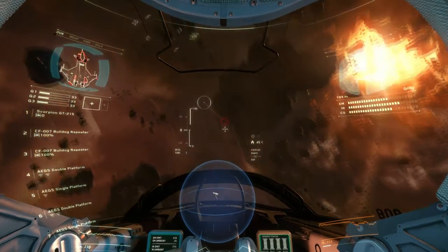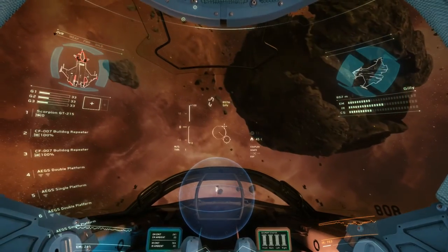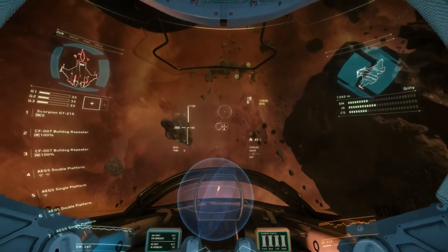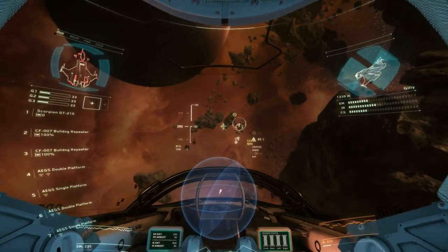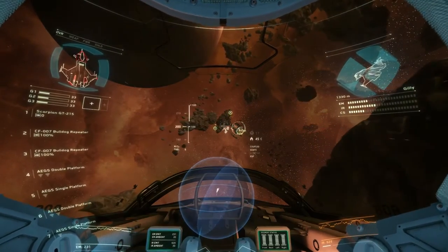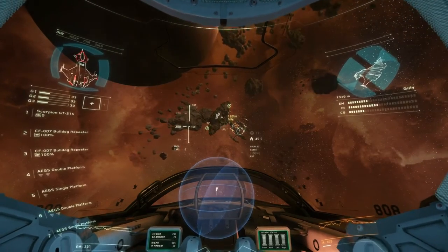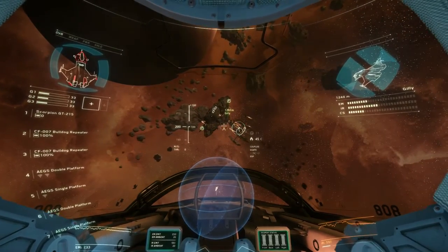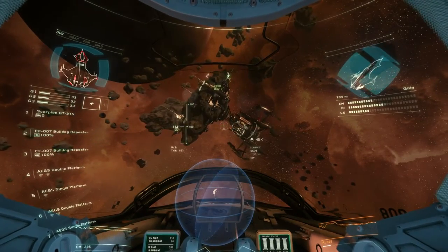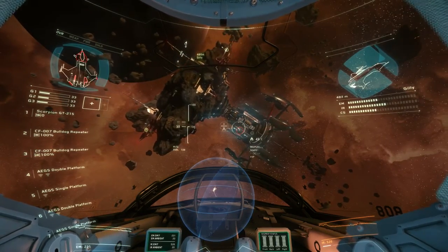Let me guess, you're no Wing Commander fan? What are you talking about, Gilly? So that is what you call it — the Spire. There's a lot of things I have to learn in this game. Looks like my ship is pretty damaged — I think the red spots on the HUD in the top left are damage spots, so I hit some asteroids. Also a missile hit me when I didn't put up the countermeasures.